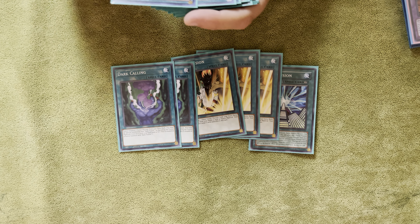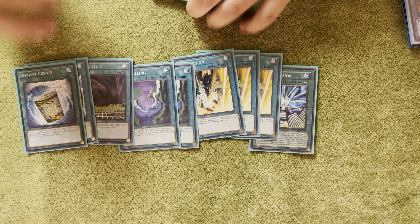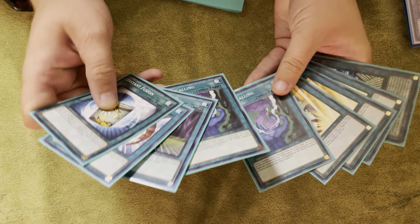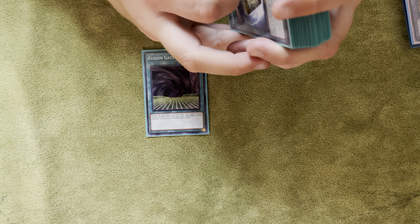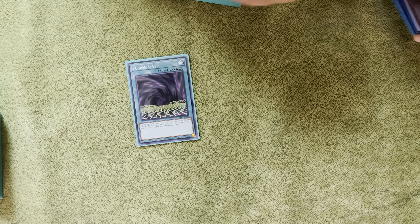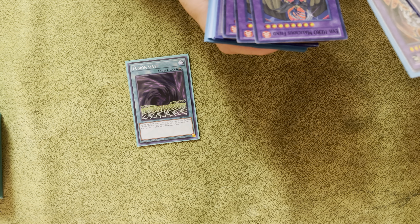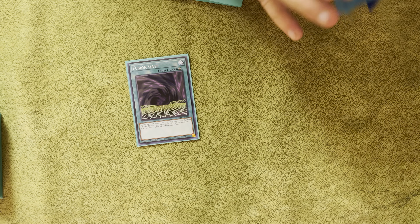Next we have Future Fusion, three Dark Fusion, two Dark Calling, one Fusion Gate, one Miracle Fusion, and one Instant Fusion. So a lot of fusion cards, though not as many as some other decks out there - I felt like it was a good amount. Fusion Gate is really cool because it lets you make Zero pretty easily along with some of the other ones. You can't make Malicious Fiend with it, but you can make Zero and Gaia pretty easily.